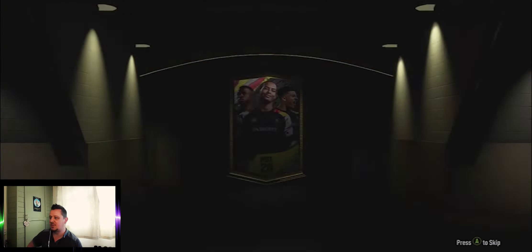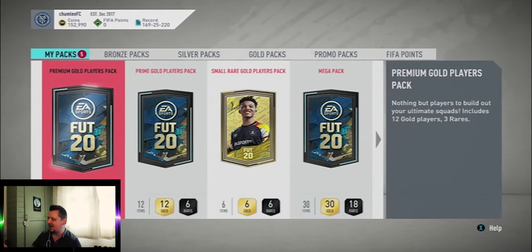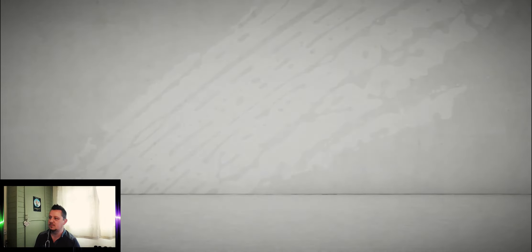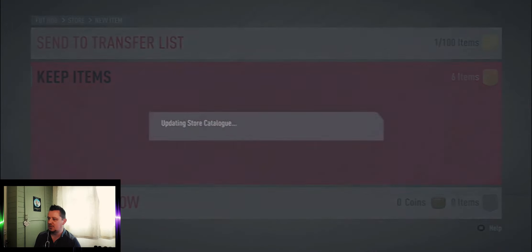Opening the 83 plus rated player — this might be the opportunity to get a good untradeable card, but it's not even a walkout. It's an 83 Grimaldo, who as of 25 minutes ago was a TOTS. Premium gold players pack — nothing in that unfortunately. Opening the 25k pack — nothing in that either. Storing all those in the club. Prime gold players now — this is the one where we're really hoping to get one because it will be tradable.